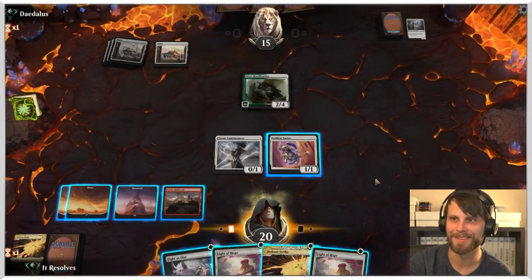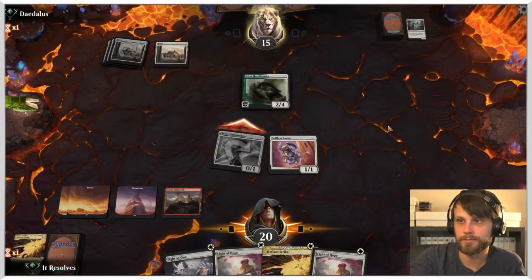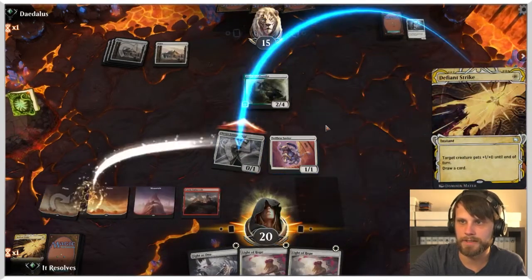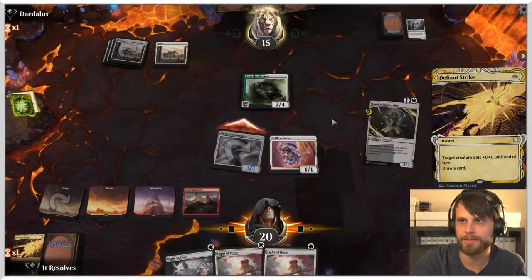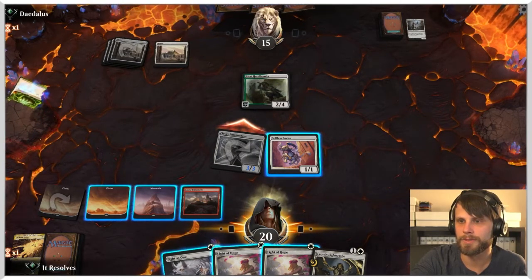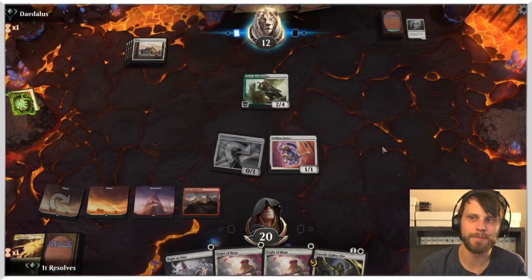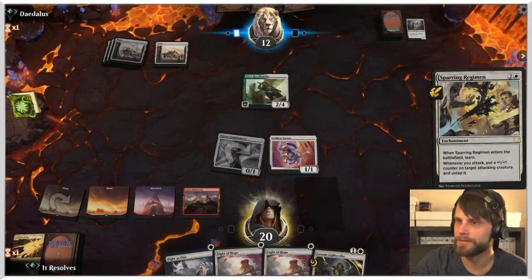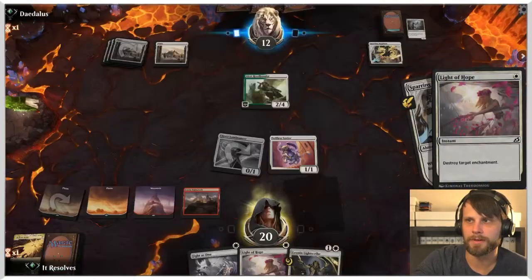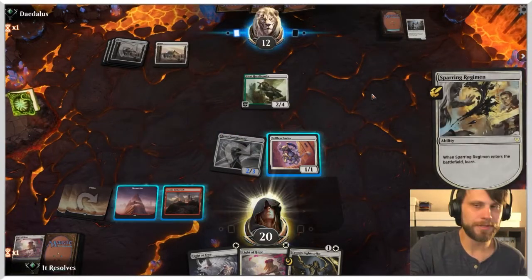We activate Castle Embereth and swing in to see what they do. Let's Defiant Strike first since we don't actually need to hit a certain damage threshold. I didn't play the Lightscribe — that was dumb — but it's fine. Oh great, we get to kill that. We kill the Sparring Regiment — I don't want them to have that. All right, I feel pretty good about this.